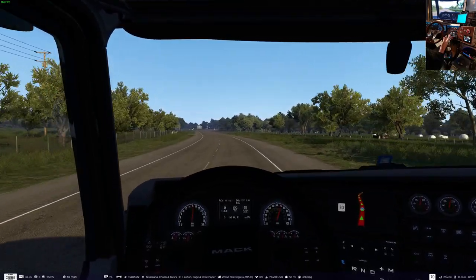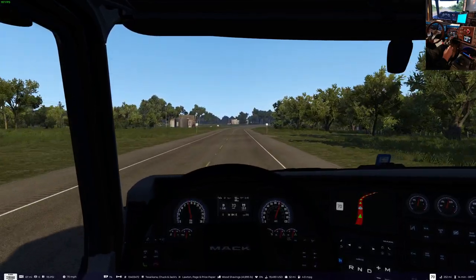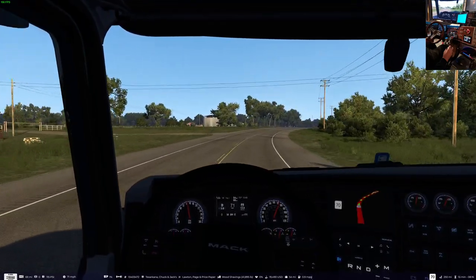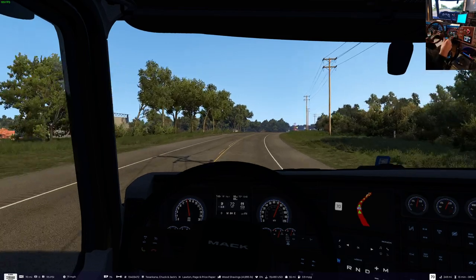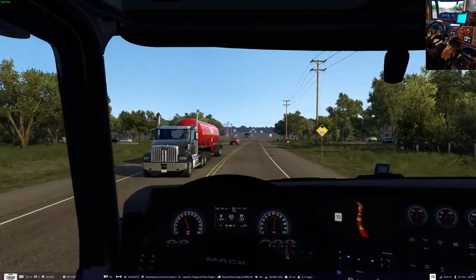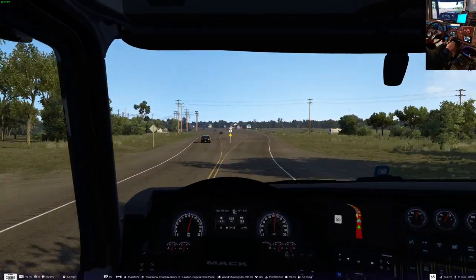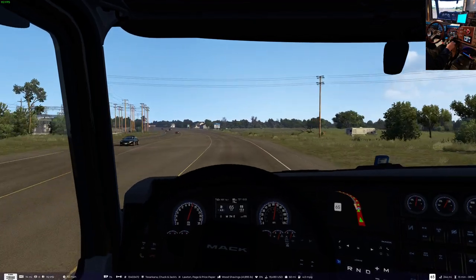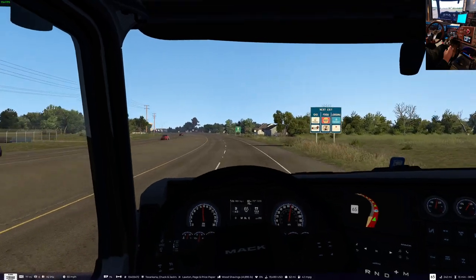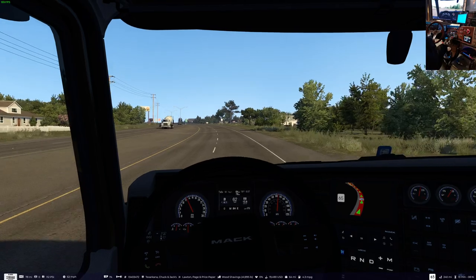So obviously the user interface has changed — that's a big deal. I think we had a look way early on in 1.51 at those loblolly pines in northwest Texas. People who were native to the state were saying 'wait a minute, that's not what they looked like,' and SCS to their credit went in and figured out what the loblolly pines looked like and swapped them out. I think that's what the Texas vegetation change was.